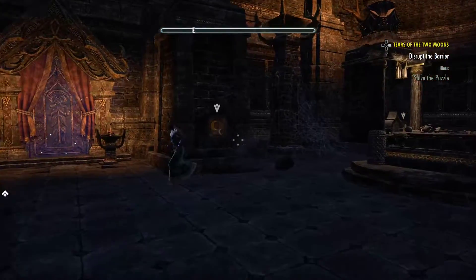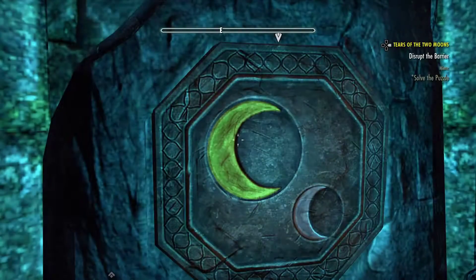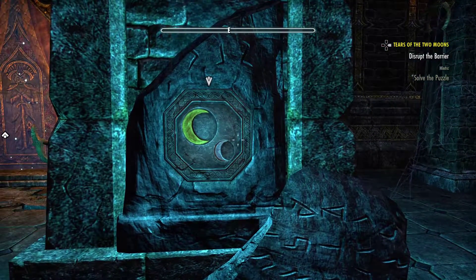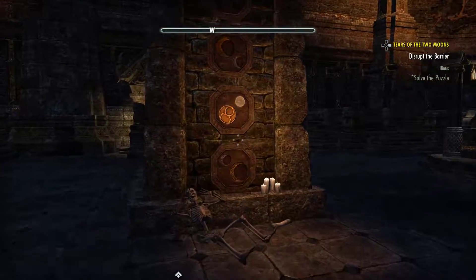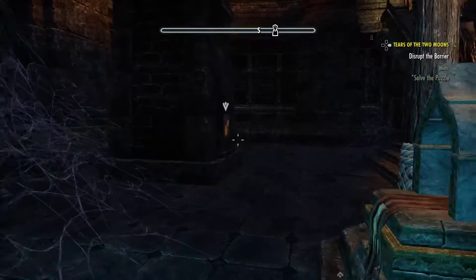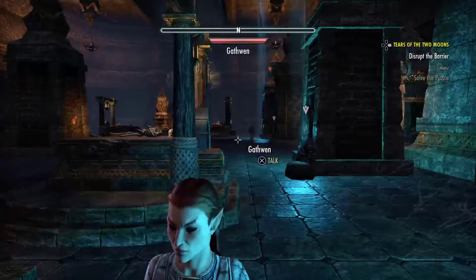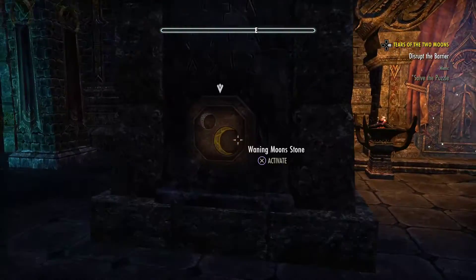That's going to be number three. You will also see that as you activate the column, a blue light comes up — that means you are doing it right. The next one is a full moon, that's going to be number four. The symbol is exactly the same and it lights up as well, meaning we've done it correctly. And very obviously, number two is next.